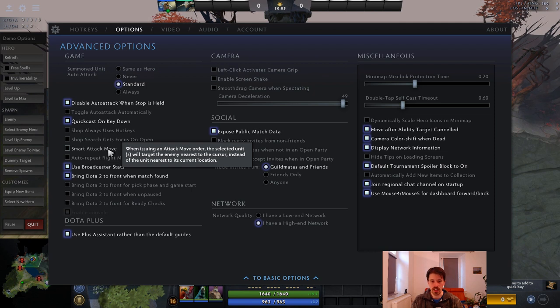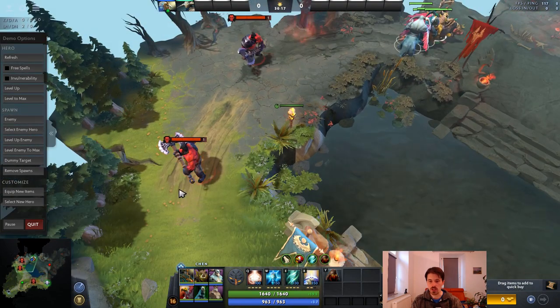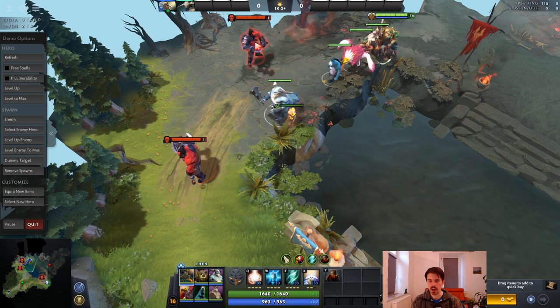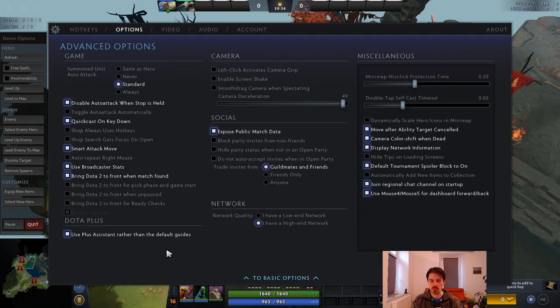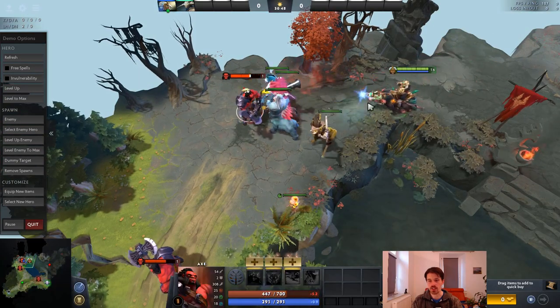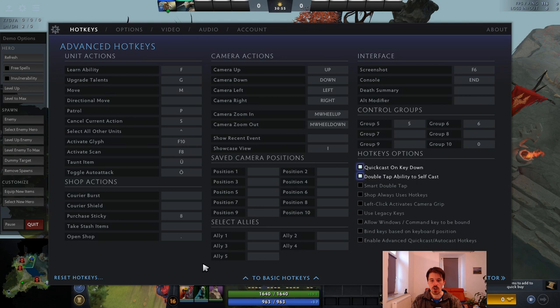In the advanced options, there's an option called smart attack move, and I strongly recommend against using it. Normally an attack move attacks the closest unit, but with smart attack move it attacks the closest unit to your cursor. So if you attack-move here it's going to attack a specific unit and ignore a closer one. You generally don't want this because you often want creeps to attack-move down a lane, and smart attack move messes that up. Just leave it off.